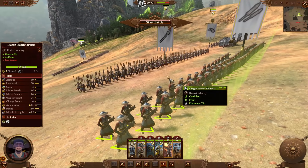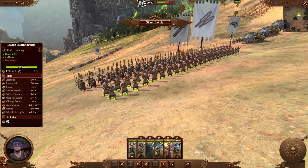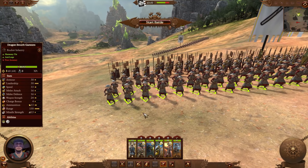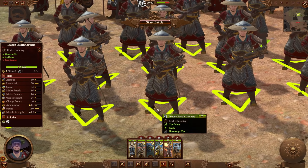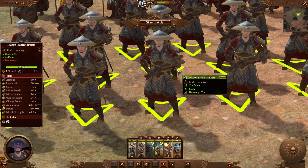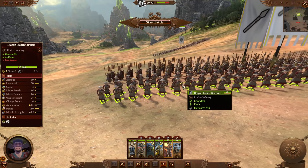Up front I've got another new unit. This is going to be the Dragon Breath Gunners — they are a rocket infantry. 15 ammunition, 150 range. They are also anti-large in their focus.